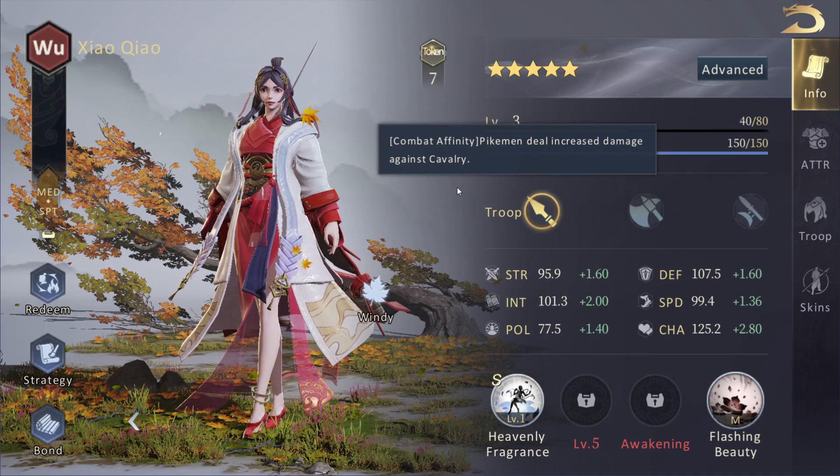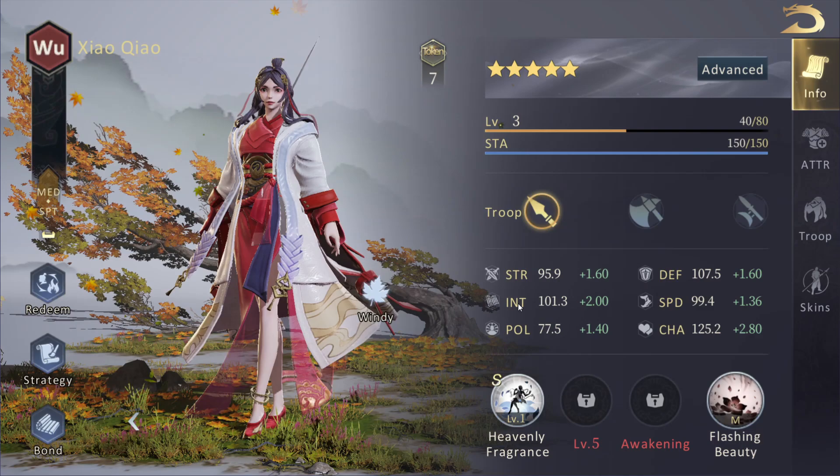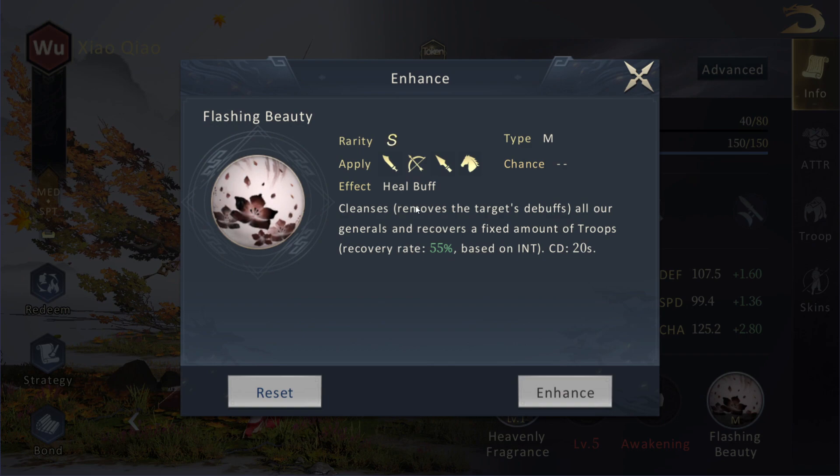So we've got two cavalry officers here, and then we've got this pikeman. For example, if you recall last time we fought against a bunch of archers — archers you clearly want at the back and the spearmen you want either side.